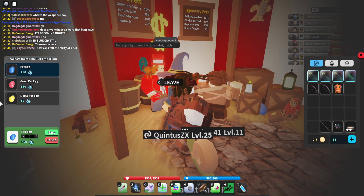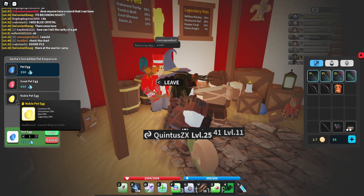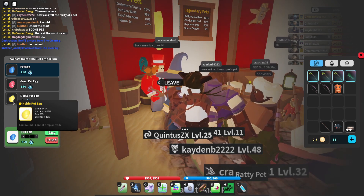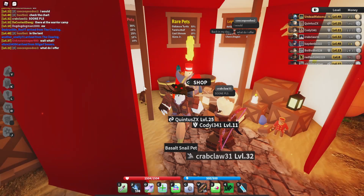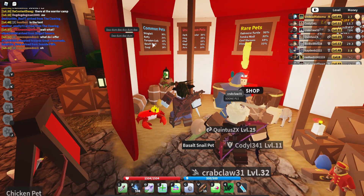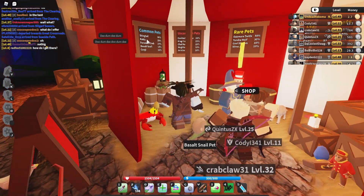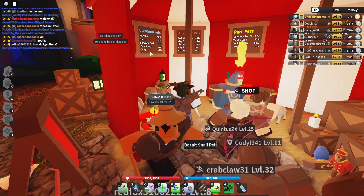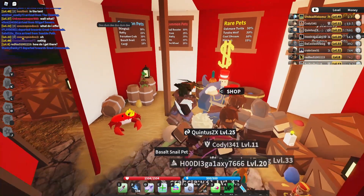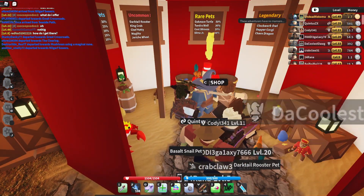If you want a better chance at getting a legendary, you obviously want to go for the noble pet egg. However, getting the noble egg doesn't guarantee you won't get a common — you still have a five percent chance of getting a common. You can get a pet egg from Zach's Incredible Pet Emporium. Common pets include the stingtail, ratty, forsaken crab, and basalt snail — I personally got the basalt snail.